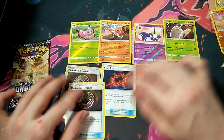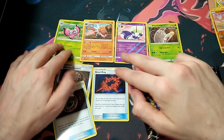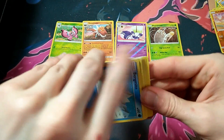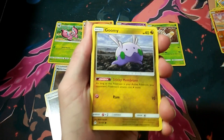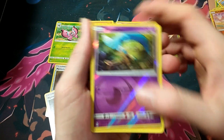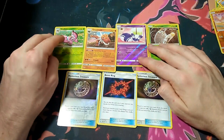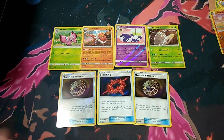Damn, it all comes down to the final pack to see if this Elite Trainer Box is a dud. We've got alright pulls, but we've got to get something out of this. Last pack: Bergmite, Goomy, Exeggcute, Gible, Noibat, Water Energy, Lady, Amora, Dedenne, Honedge, and a Lycanroc — I really like that art. A bit disappointing box overall, I've got to say. We did get two rare reverses and two holos, which is alright. Let me know in the comments if you guys would be disappointed or happy with this. Thank you guys for all your support — subscribe and I'll see you all in the next video.